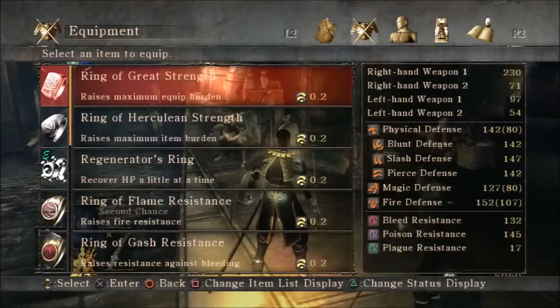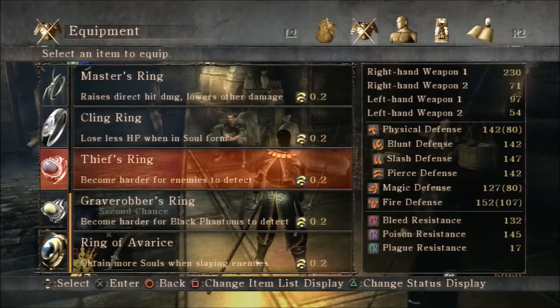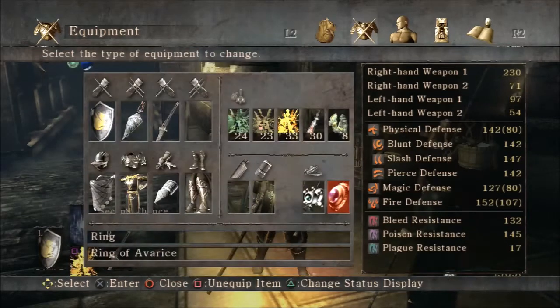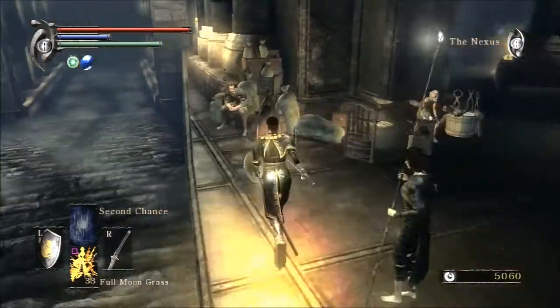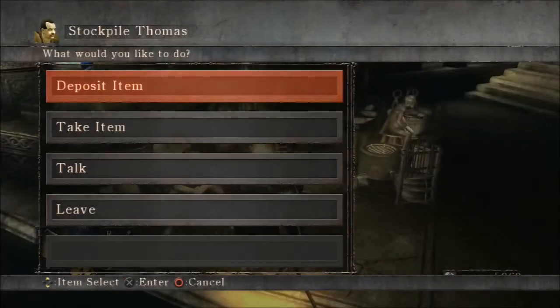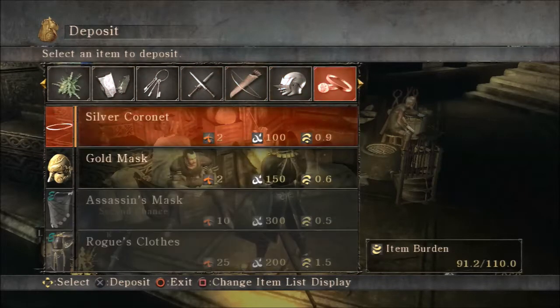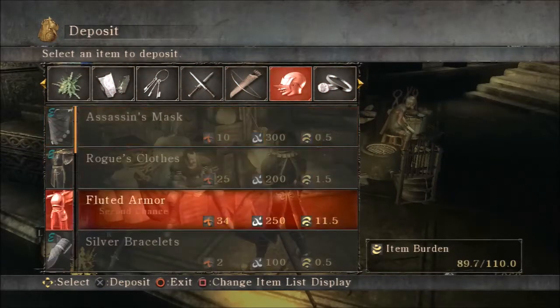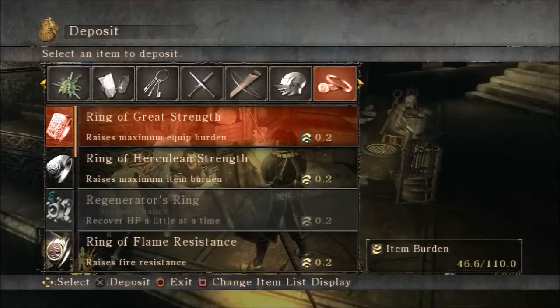We also have the extra ring slot - there's not really anything we particularly need there. The thief ring is always good, but I kind of want to wear the ring of avarice just to get more souls, because the silver bracelets also give you more souls. We'll be getting a lot of souls, which is nice. We won't be able to get all the equipment this playthrough - it's literally impossible - so this character is probably going to be a new game plus character.